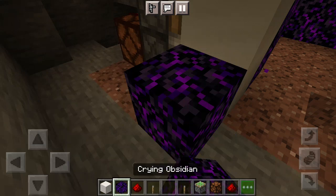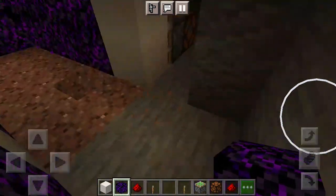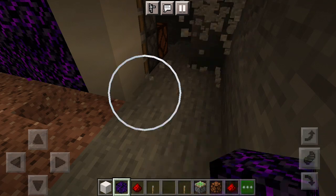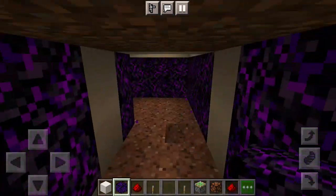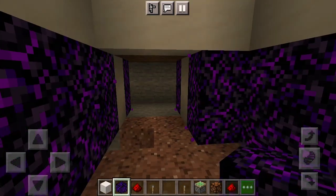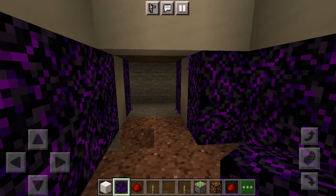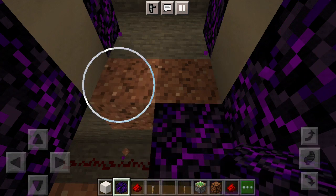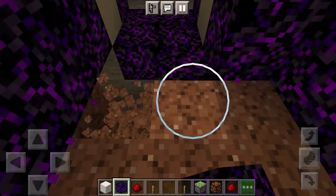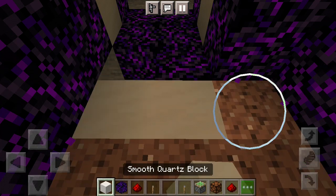Then I'm going to grab some crying obsidian and place that block. Do the same thing on this side. This part is just decoration — you don't have to do this, but I do it just for decoration. I'm also going to go ahead and cover this up with crying obsidian and this part with quartz.